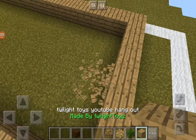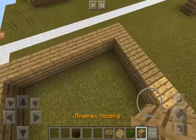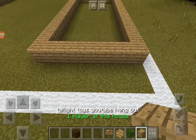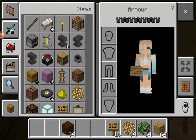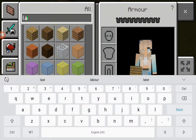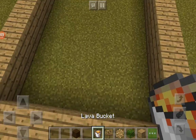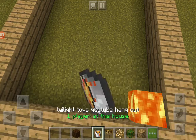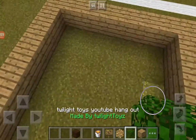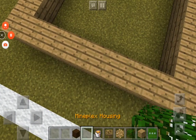And if you do want to visit my house, the name of it is 'Twilight Toys YouTube Hangout.' I'm going to see if you can put in lava - see if you can add lava in these houses. No, you can't. So because we can't do it, I'm going to have to remove this in a click.